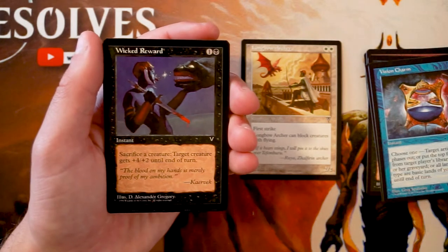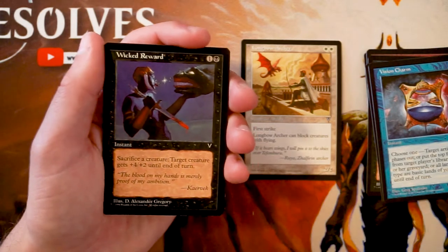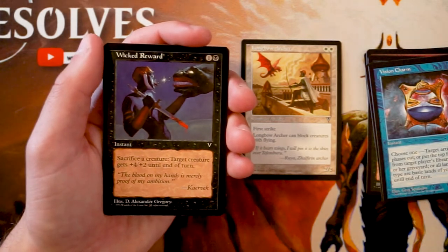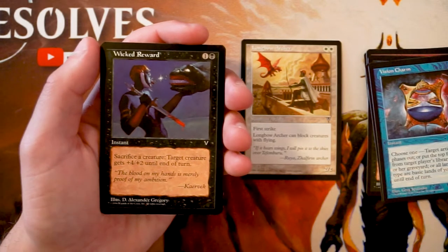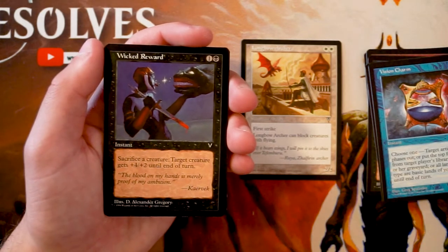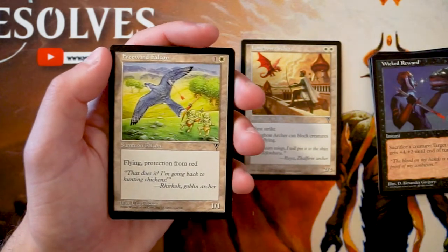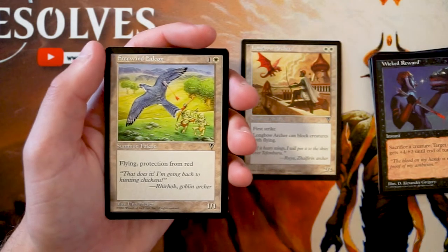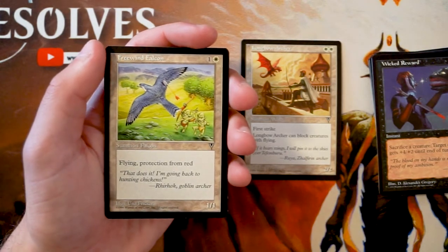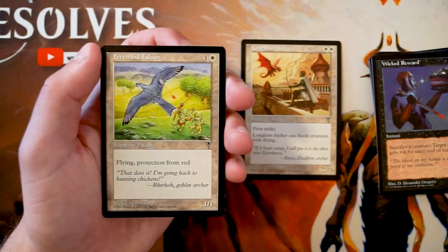Wicked Reward is an instant for one black — sacrifice a creature and target creature gets +4/+2 until end of turn. It's a high-cost combat trick; sacrificing a creature for +4/+2 seems pretty bad even if the buff is large. Free Wind Falcon is a 1/1 for one white with flying and protection from red. It's a perfectly fine flyer — protection from red makes it even better against certain decks. I still like the Archer better, but this is okay.